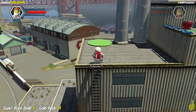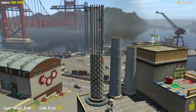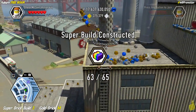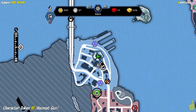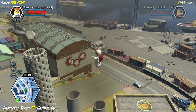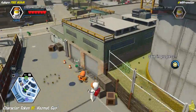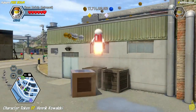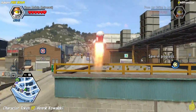Use the jetpack — or the farmer joe watering can if you're having trouble — to float all the way to the top of the smokestack and collect the Hazmat Guy character token. Right behind us is Henrik Kowalski's character token. Jump and drop down and hop up onto the building behind, continuing from rooftop to rooftop.